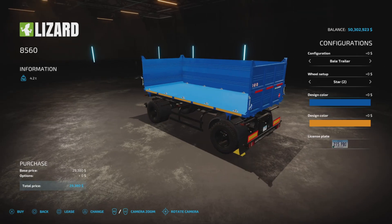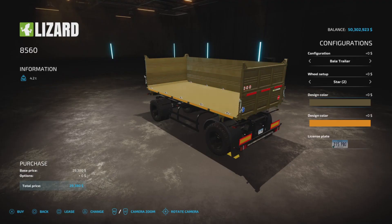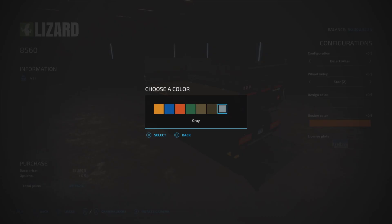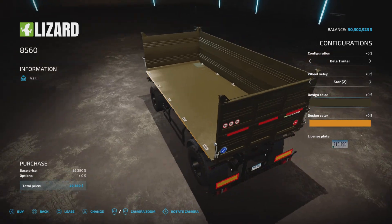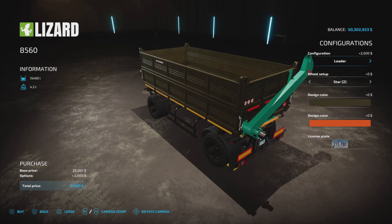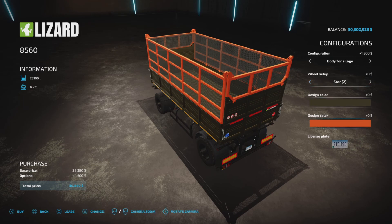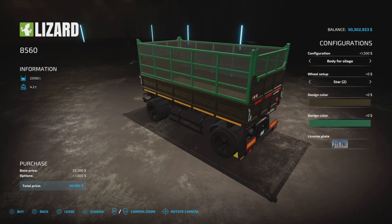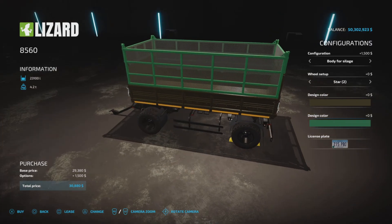Design color — you can pick blue, orange, green, khaki, khaki 2, and gray. I like khaki part 2 even though it wasn't as good as part 1. Let's make it orange, and that actually affects the body for silage, the top part. So that's your design color option.